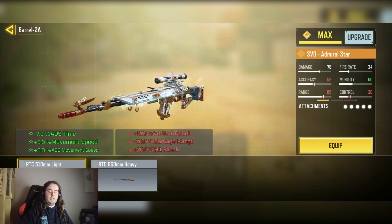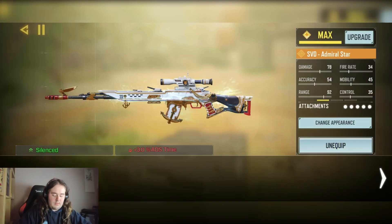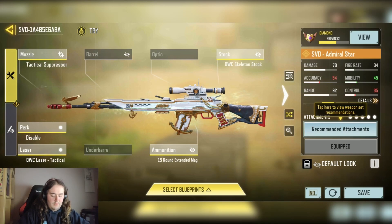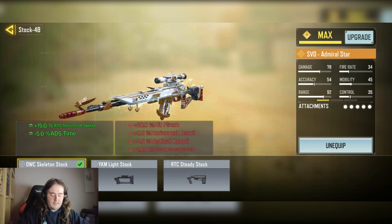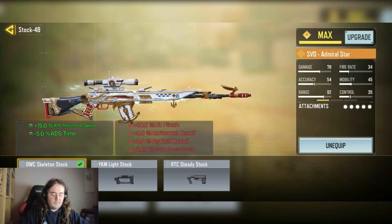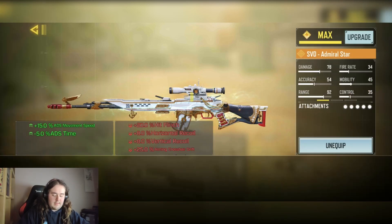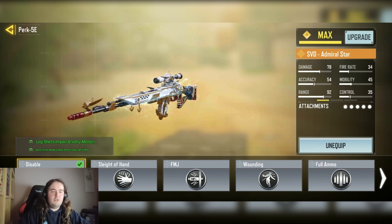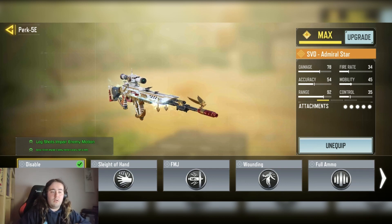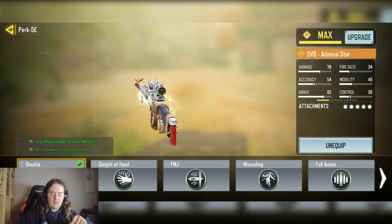So yeah, I didn't use that. We have the tactical suppressor for the silence ability, we have the OWC skirting stock at plus 15% ADS speed and minus 5% ADS time, and movement speed is even. We also have the disabled part of the slowdown of enemies, because you can hit markers quite a lot with this gun — this is actually really useful if you do get hit markers.